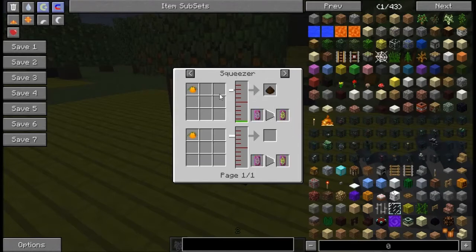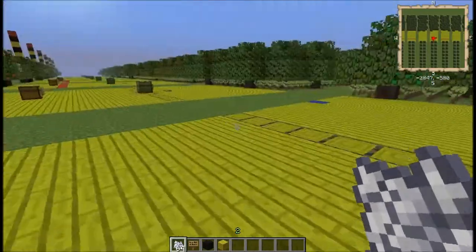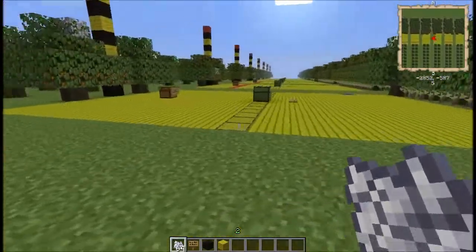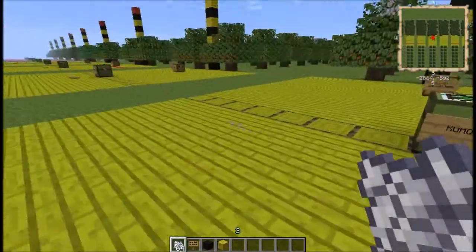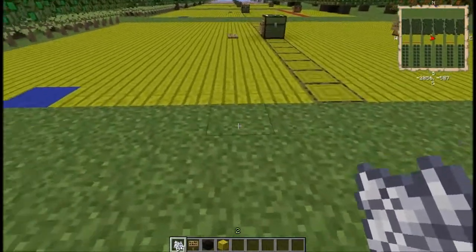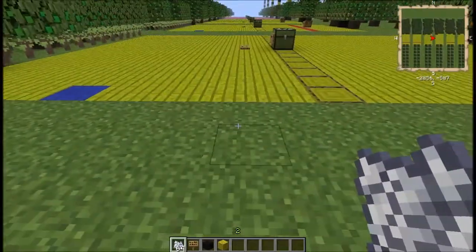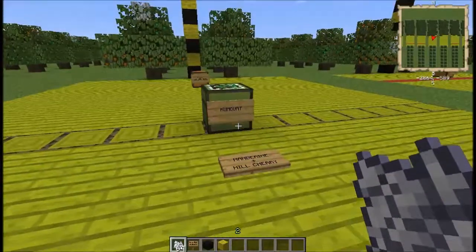You use the squeezer to make that juice. You can either eat the fruit for a minimal amount of health, or you can turn it into juice of some sort. That mandarin tree is a tier six tree.